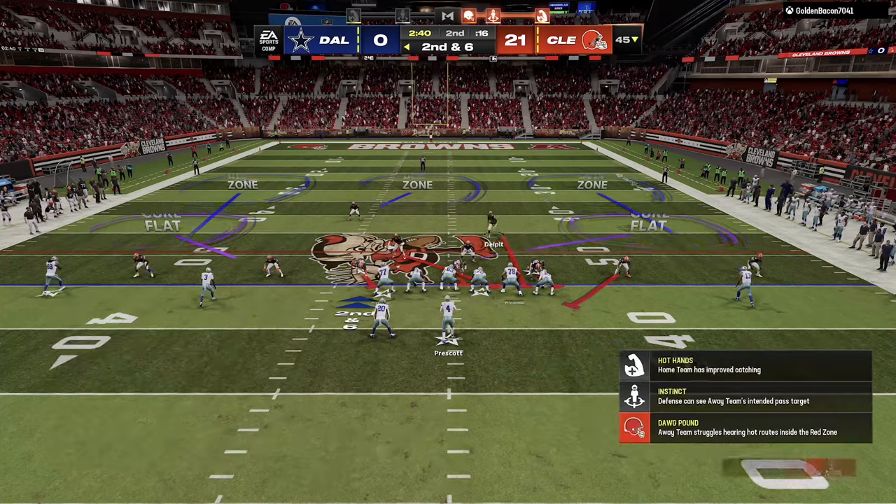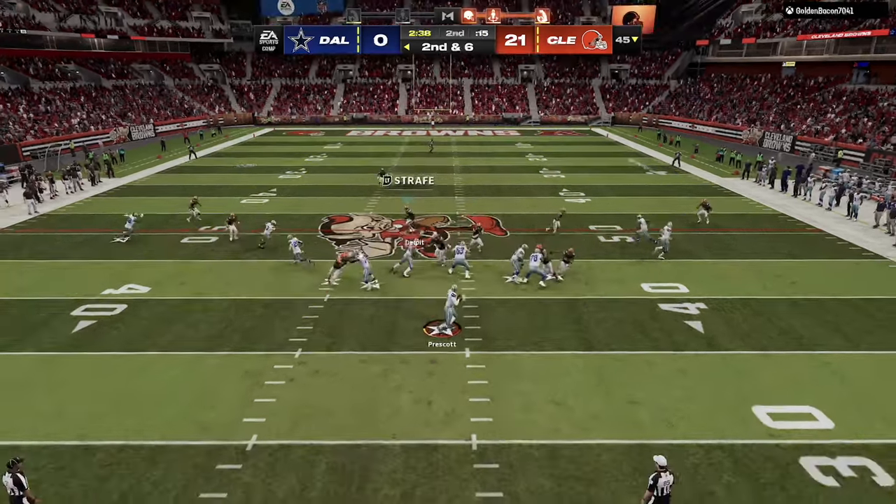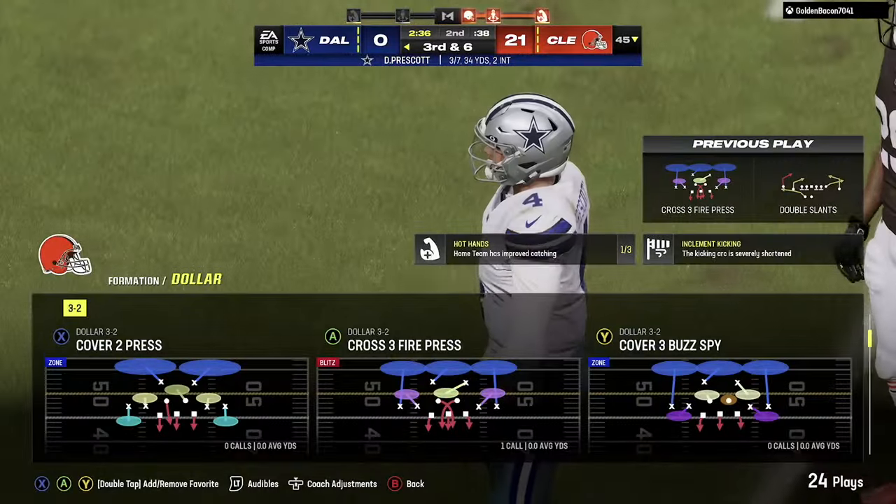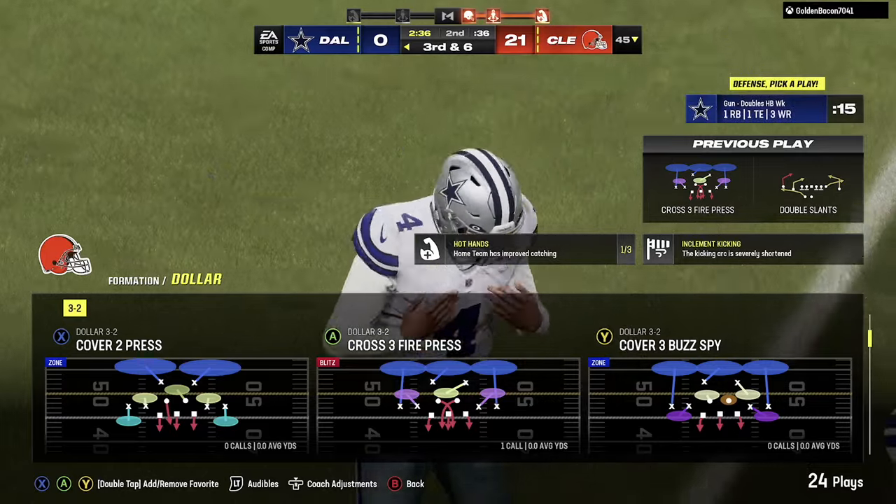What we're going to do here is bring the safety down and try usering the safety. We're going to cross three fire. This blitz is actually pretty good — we're going to send the slot corner and send the linebacker. That linebacker that loops is going to be really good for run defense.